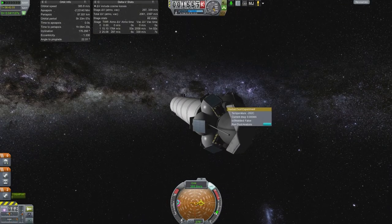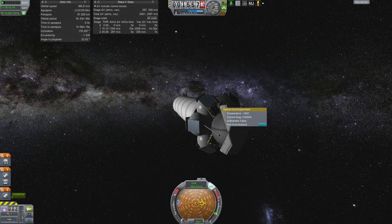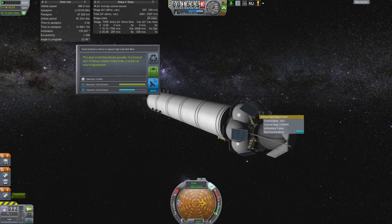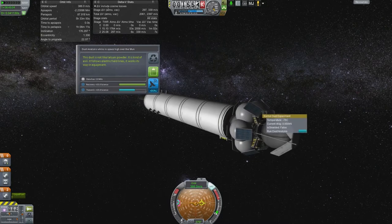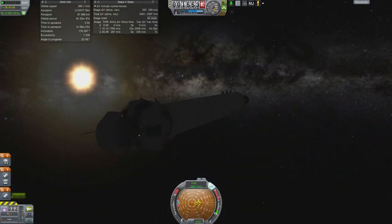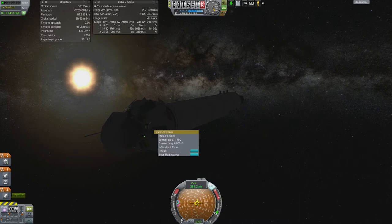All right, so we're approaching the Moon now and I run the dust analysis. It's got a cool little animation where the can pops open. The dust does not like talcum powder — it's kind of evil. It follows electric field lines and works its way into equipment. So it actually does update based on the biome and the area that you're in.